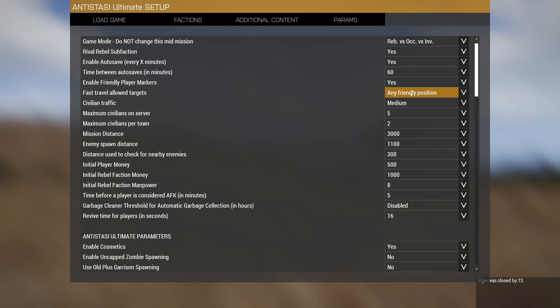For fast travel, since I'm playing solo I'll enable it to any friendly position so we can teleport anywhere. Usually if you're hosting a big multiplayer session, just keep it to airport, military bases, and HQ to keep the game engaging — maybe you get a bit of feeling for driving around, car accidents, shenanigans. Civilian traffic I'll put to low. Maximum civilians on server maybe 10, maximum civilians per town let's put it to medium.